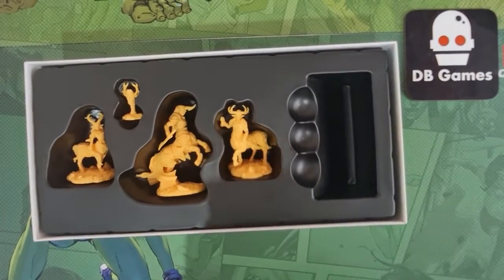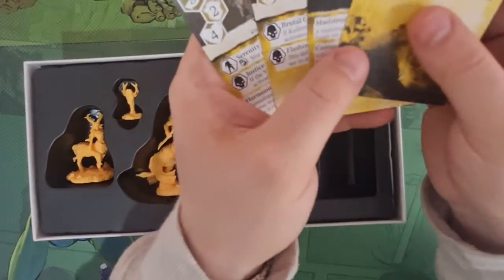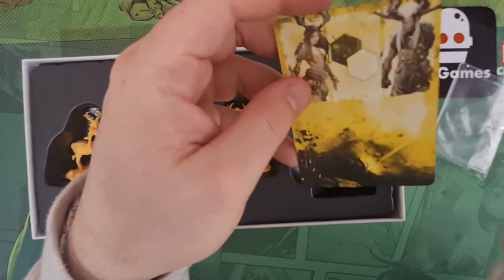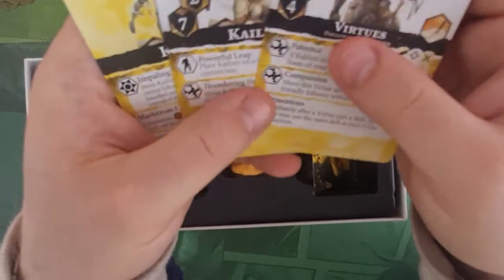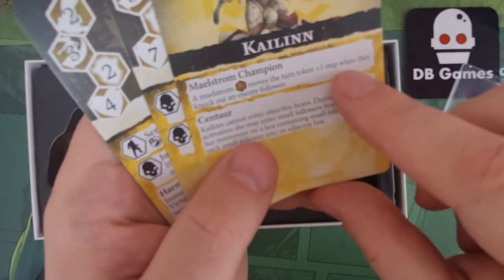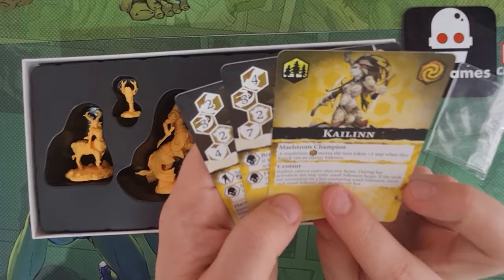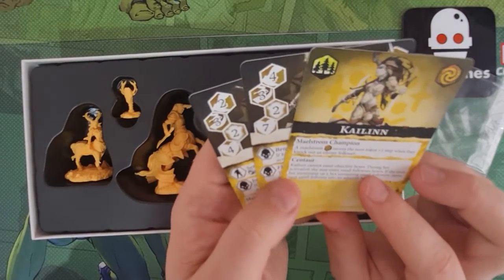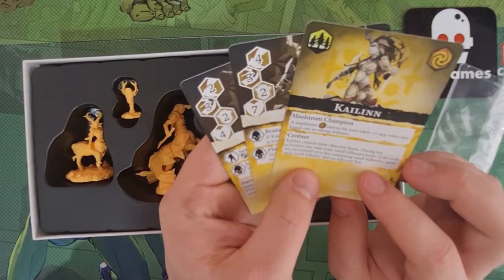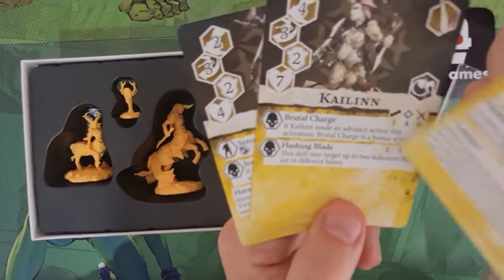Looking at her cards — she has a blank card on the back which I haven't really seen before, and she's actually come with four cards. None of the others have had this extra card, so I'm not sure what it's for. On her main card: she's a Maelstrom, so she gets an extra turn step when knocking out an enemy follower, which helps each round. Your plan is to take followers out. She's a centaur — Kaelin cannot enter objective hexes during her activation, but she may enter small follower hexes and, if she ends movement on one, moves each small follower into an adjacent hex.